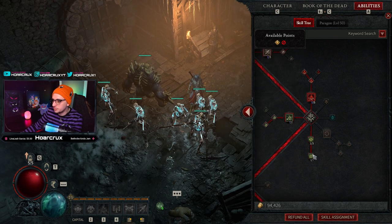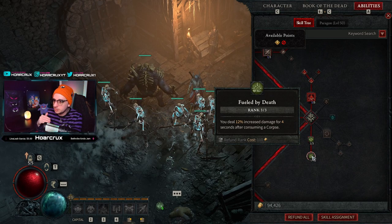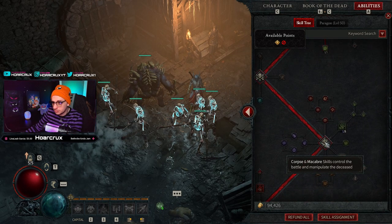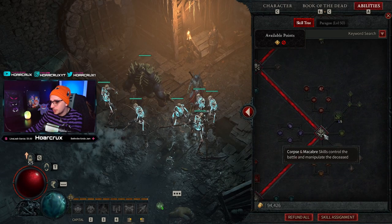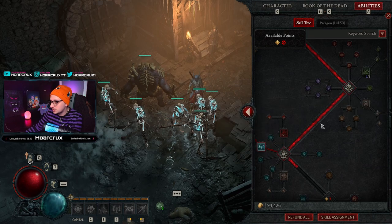We went one point into Grim Harvest and of course all three points into Fueled by Death — you deal 12% increased damage for four seconds after consuming a corpse, and we are consuming corpses quite a bit. Skip the Curse skills tree completely. Next is your other Corpse and Macabre skill — I think this might be a typo since both trees are labeled Corpse and Macabre — but either way, skip this tree completely.